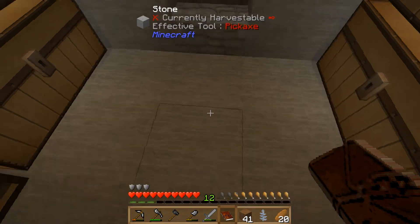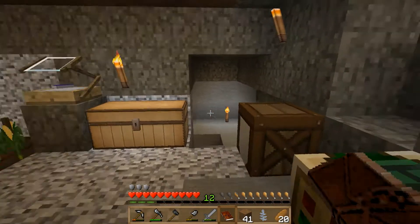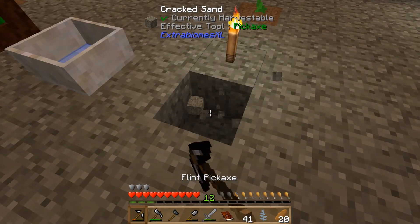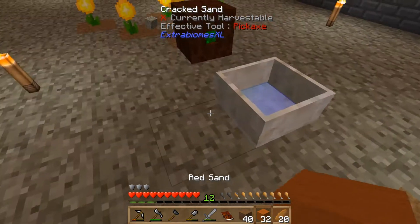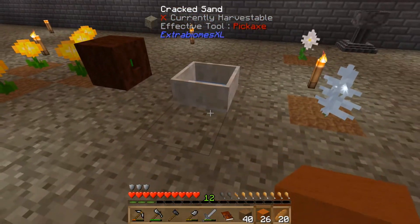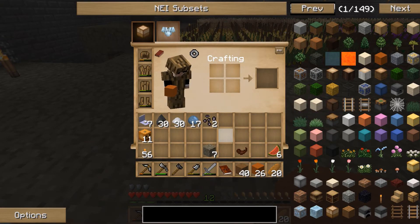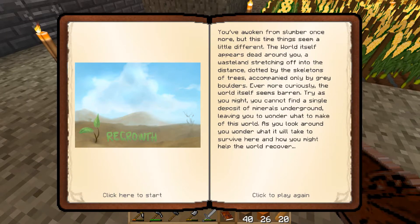Let me show you how the Clayconia works. Outside by our mana pool, I pop a bit of dirt down, place the Clayconia, then grab some sand. As soon as you place the sand down it turns into clay — it works quite quickly. It does use up some mana so we won't be using it too much, but it means we don't have to go searching for clay by cutting grass anymore. Let's check the quest book for what's next.